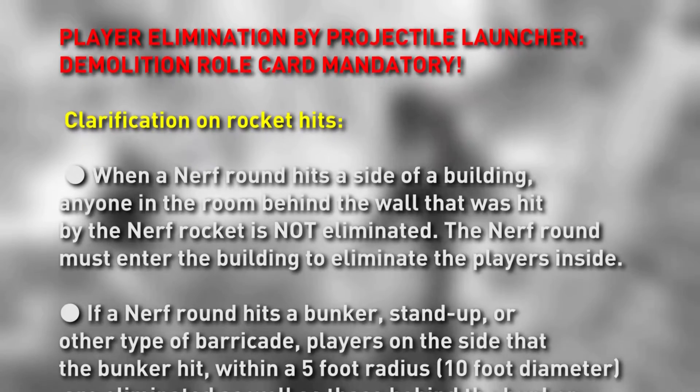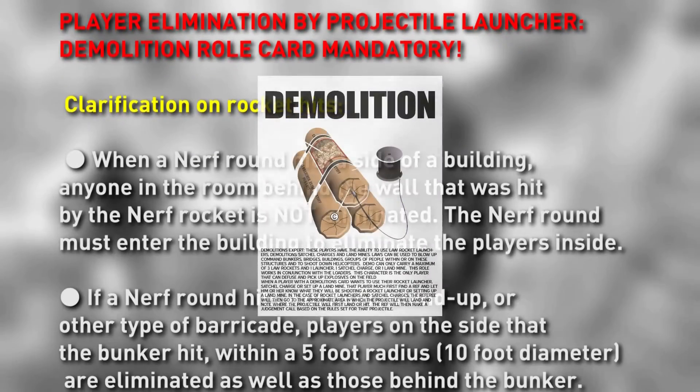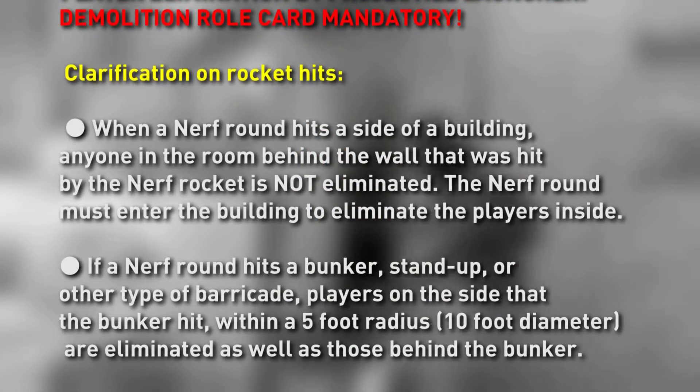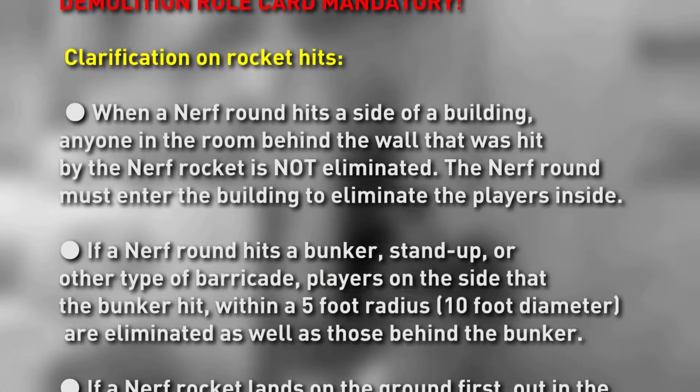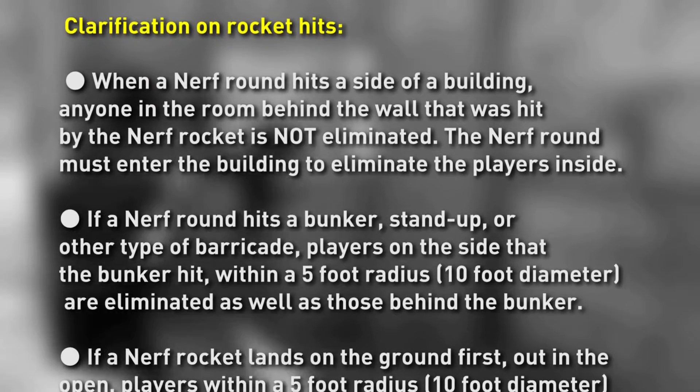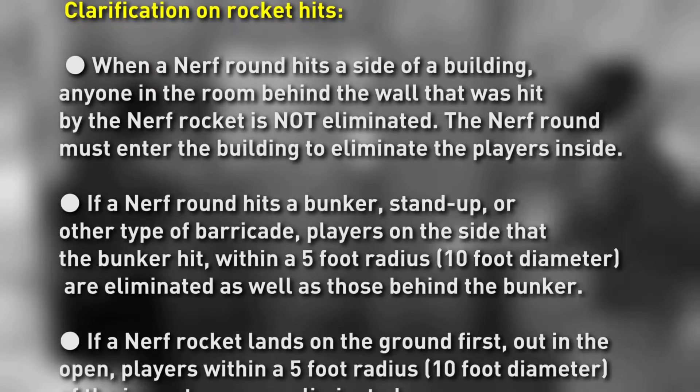Thank you and see you soon. Player elimination by projectile launcher: a demolition roll card is mandatory. When a nerf round hits the side of a building, anyone in the room behind the wall that was hit by the nerf rocket is not eliminated. The nerf round must enter the building to eliminate the players inside.